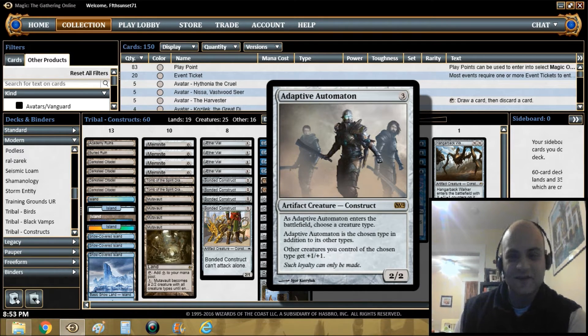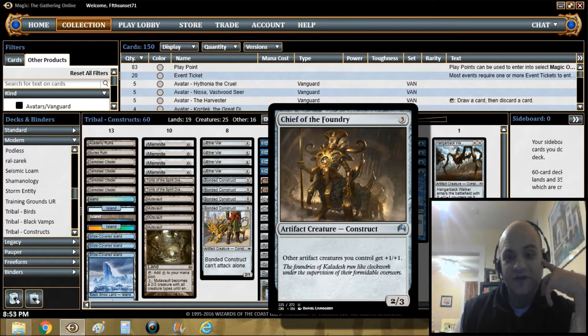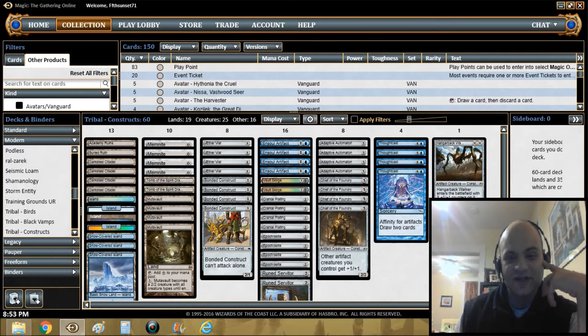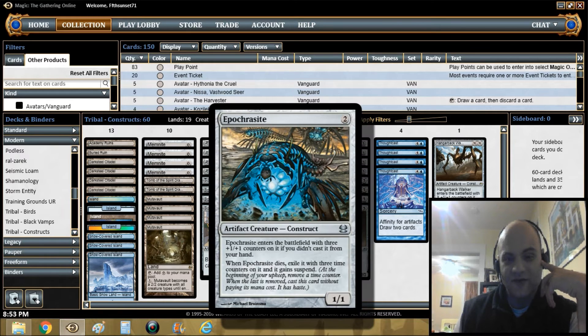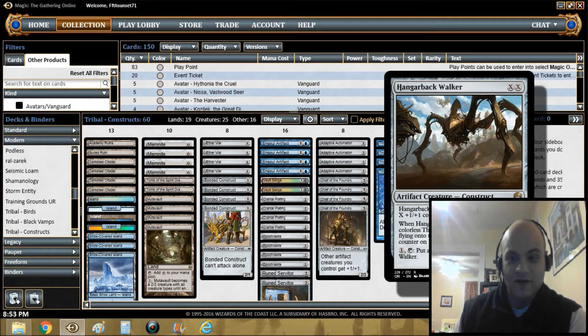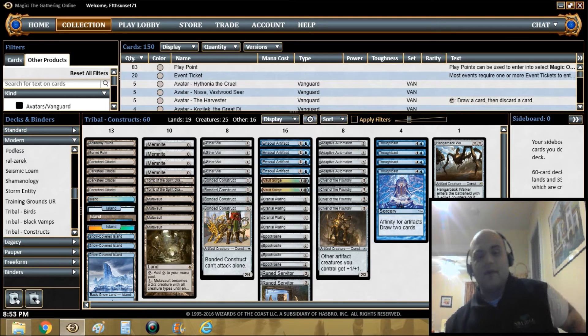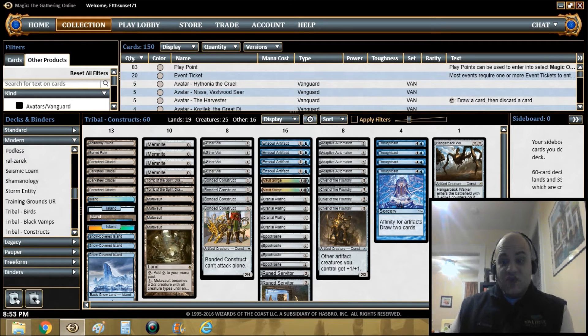Let's just check that tribe out. Chief of the Foundry happens to be a construct. Spellskite is another one of my favorite cards. Memnite, Bonded Construct, clearly Rune Servitor, and everybody's favorite standard buddy Hangarback Walker.